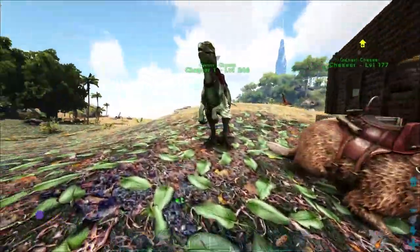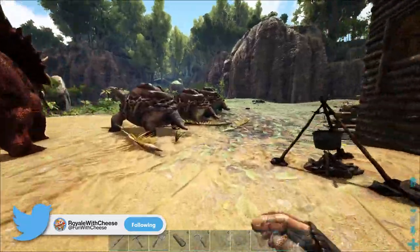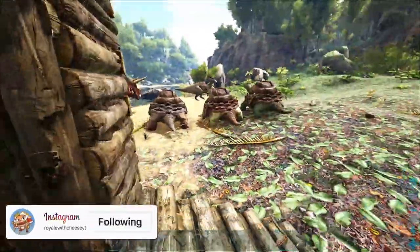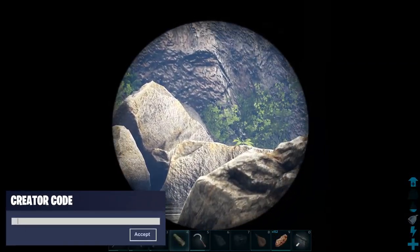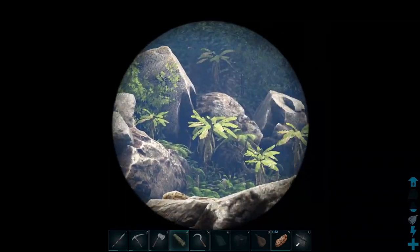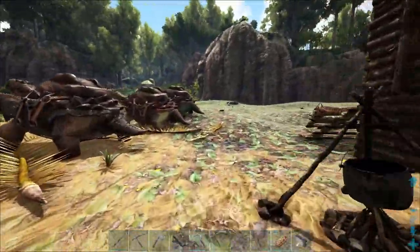Now we have our little wooden shack. It has done pretty well by us so far — it has kept us from getting killed. We have not gotten eaten and all of our dinos and things are still intact. So far so good. But if you remember last episode, we have a Spino that's living right over here somewhere. Let's hope he's not there anymore. It's time to upgrade the base to stone.